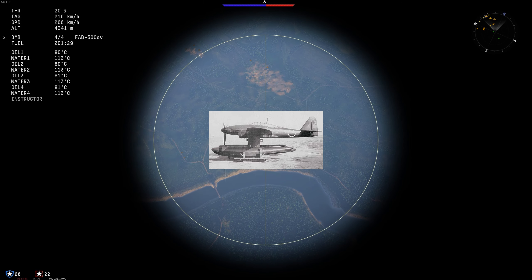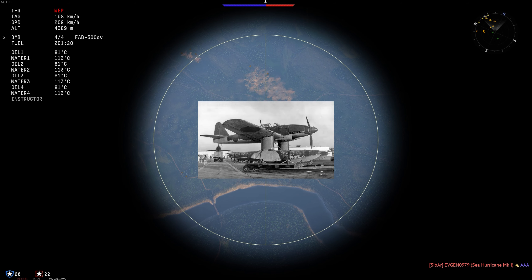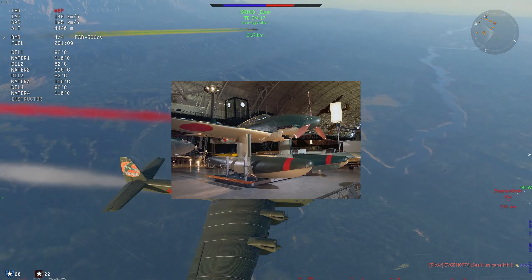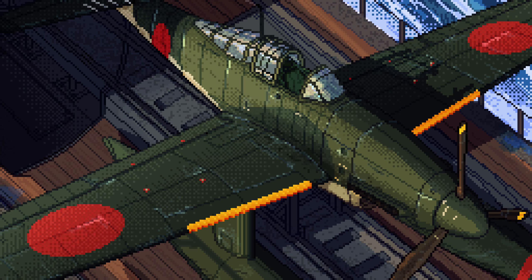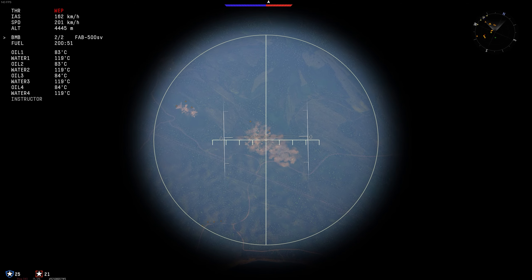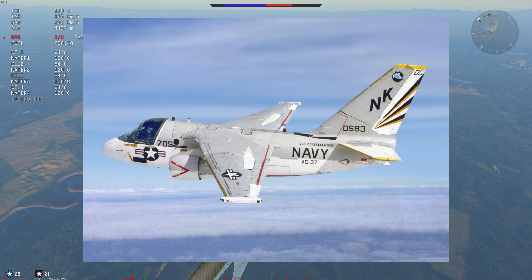Number seven is the Aichi M6A1. This particular aircraft is a submarine-launched dive and torpedo bomber, though it was also designed as a fighter — not a particularly interesting one in that role. It's armed with one 13mm Type 2 machine gun, can hold a Type 91 torpedo and two 250-kilogram bombs, or one Japanese 800-kilogram bomb. War Thunder doesn't really need another Japanese bomber of that type, but it certainly is interesting and would be useful in some scenarios.